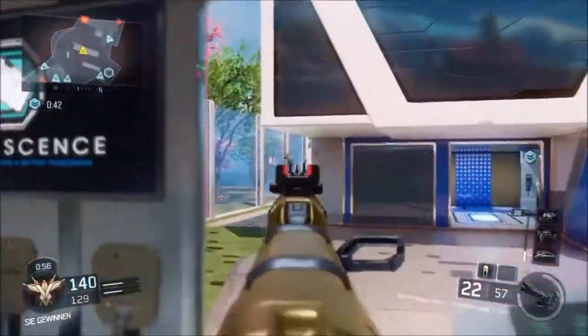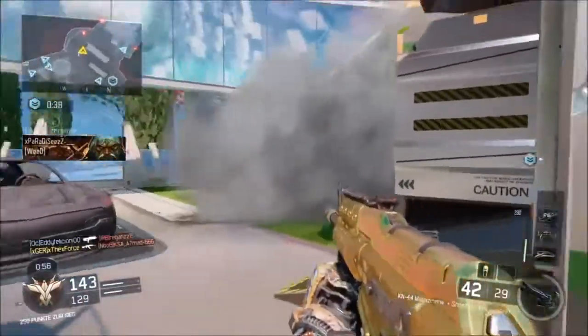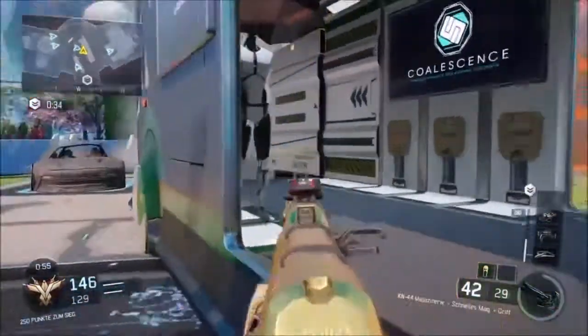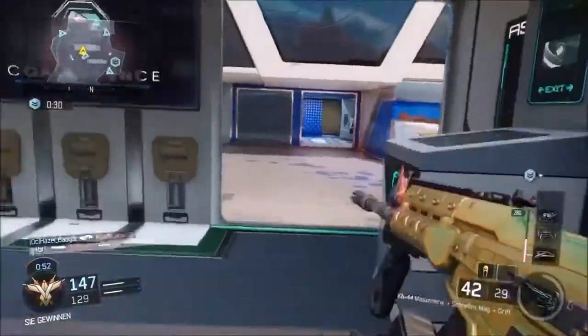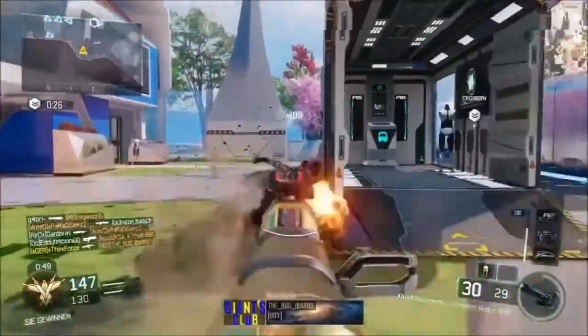Overclock, Fast Hands, and Gung-Ho are going to be your three perks — always reliable. This gun is good in any situation in my opinion, even close range. Grip does help control recoil for long range confrontation and it is not bad at all.